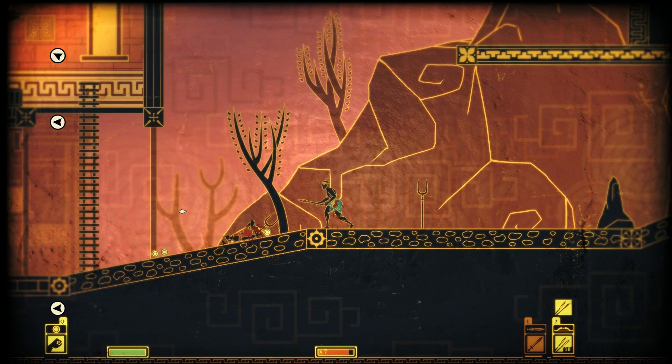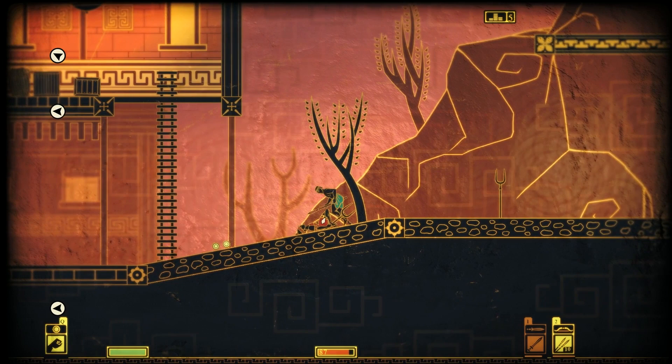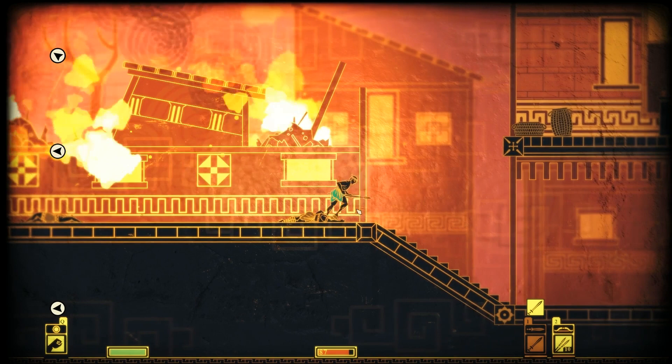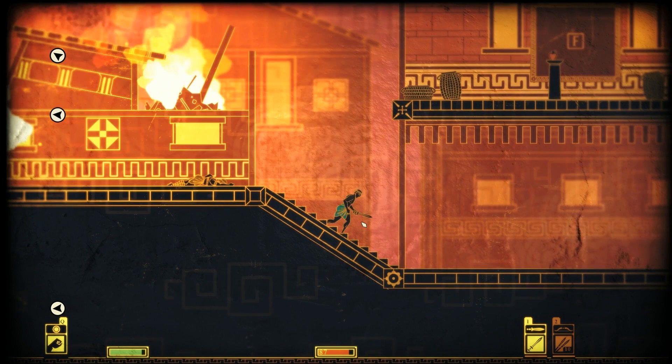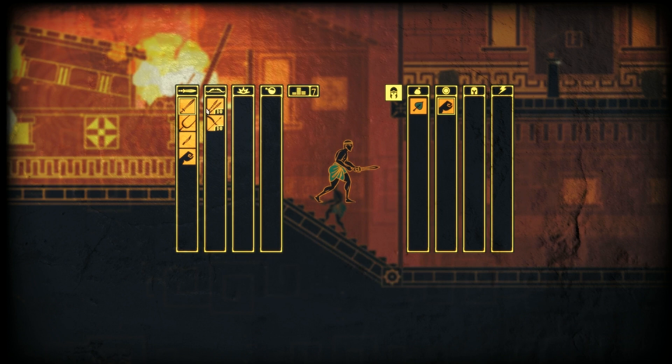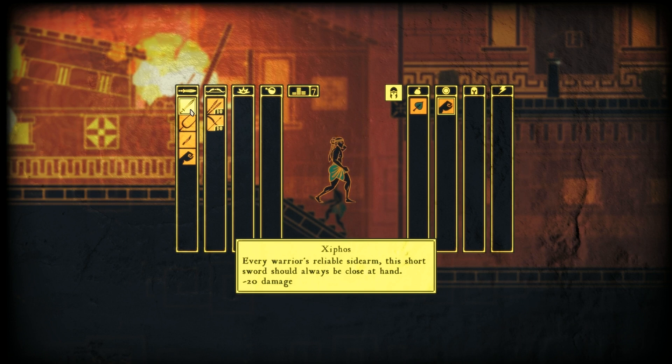He could do quite a bit of damage there. Can I take his weapon? No. I like how the coins drop on the ground though. This seems like a slightly better weapon — I can actually throw it. A Xiphos — every warrior's reliable sidearm. This short sword should always be close at hand. I also have the Farmer's Fork and a knife.